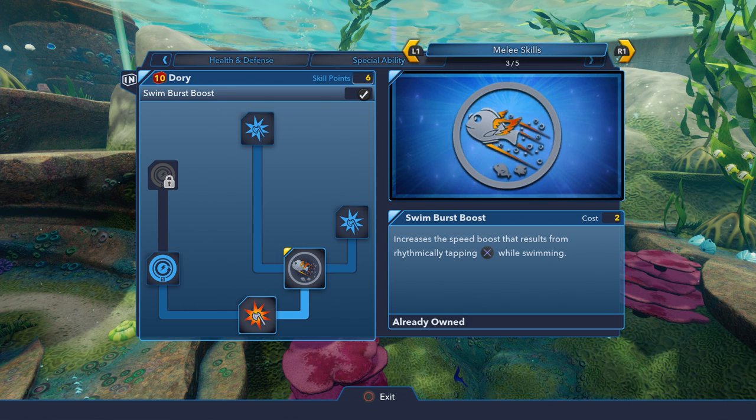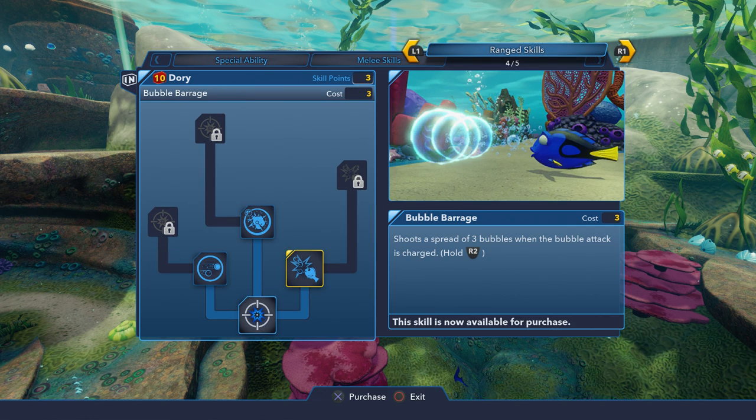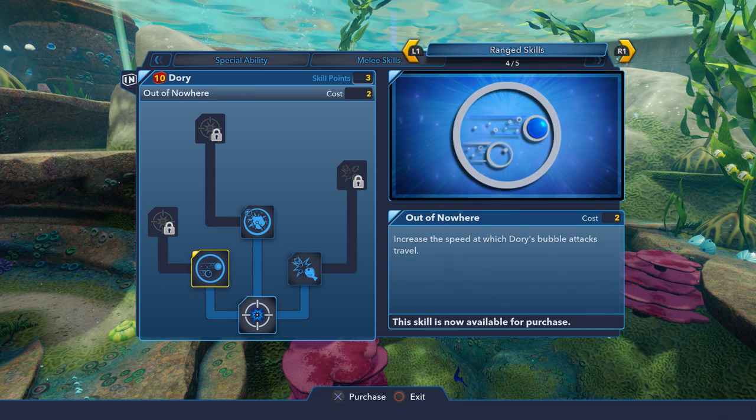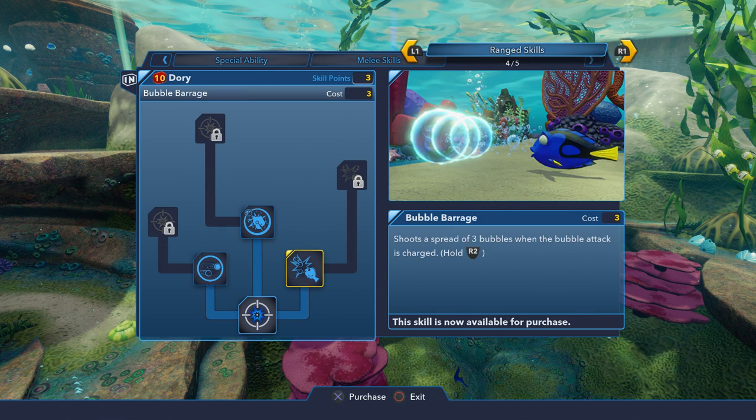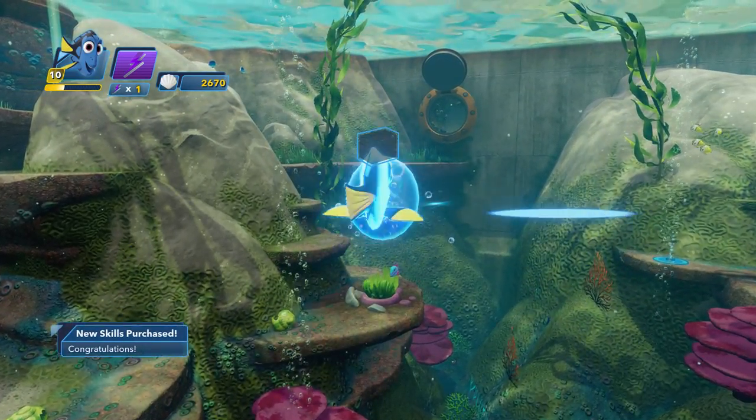It increases the speed boost that results from rhythmically tapping. Interesting. We're also going to go ahead and grab the damage increase that we can — one of them. And then over here, Bubble Barrage. That sounds really good. Can't afford that yet. I think the Bubble Barrage sounds a lot more useful overall. Let's see how it works.